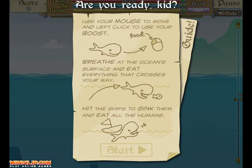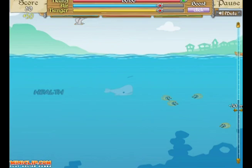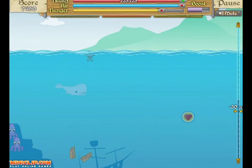Not so! In Moby Dick, you have to eat your way into existence. You have three bars at the top of the screen that you must keep an eye on at all times. Health will go down as you're attacked, and the only way to replenish it is to eat or find a health icon at the bottom of the ocean. The air bar you fill up by returning to the surface, and the hunger bar you fill by eating.